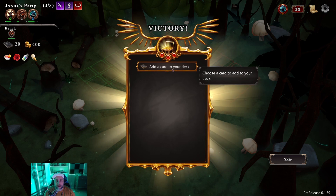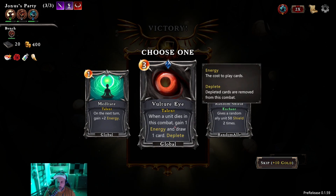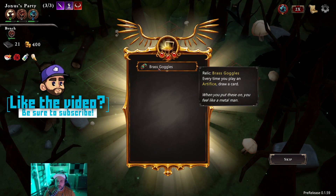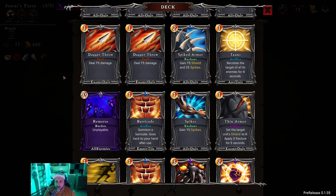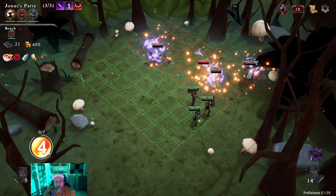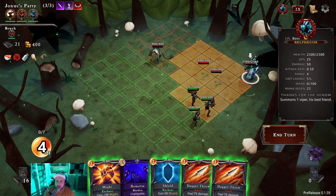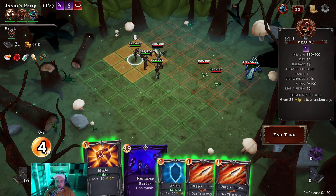That summon card is super good too — I wonder if we can get something that makes summons stronger. When a unit dies in this combat gain one energy and draw one card — that seems pretty good. Every time you play an artifice, draw a card — I don't think we have any artifice. What we do have right here: taunt and barricade. We're definitely gonna heal — same Slay the Spire stuff, you can upgrade cards if you want but I think we gotta heal for sure. I fought this lady before — she's gonna summon some baddies and they're gonna stick around until we kill her.